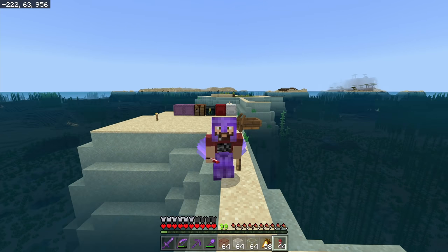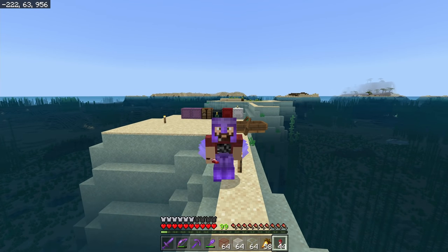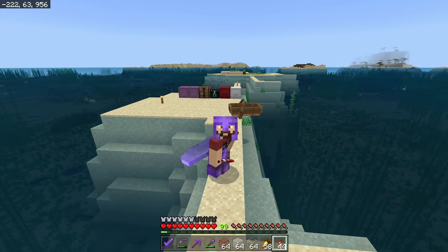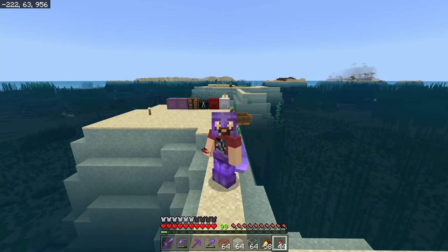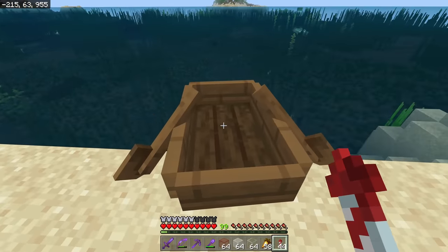Step number one: find a guardian temple - check. Not only check, we actually have two of them, one here and one here. Step number two: clear guardian temples of all elder guardians. If you want to know how to do that, go back a couple of episodes and watch my episode on clearing an ocean monument - we're a big check on that one too.